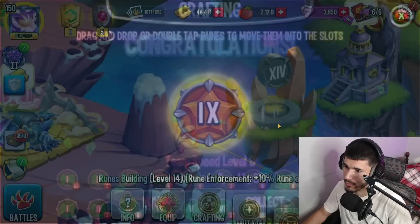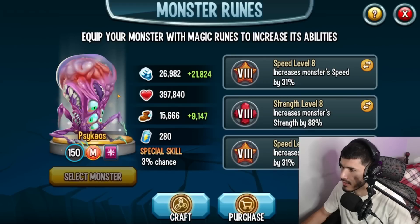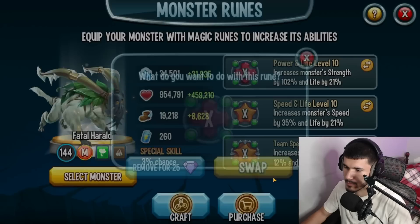We didn't go over the runes yet. You can run this monster as an attacker if you want to, but its role is more like a curser. What I would suggest is triple speed or two speed one team speed. If you want to run a strength rune here and there you can — mix in the speed and team speed like how it's set up right now. But I think I'll go with the other route where we make it slightly faster and have our attacker open up the path.